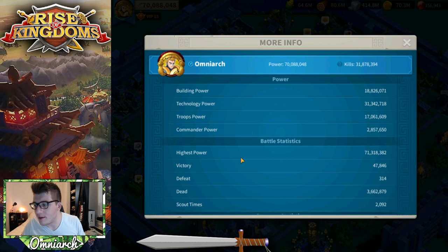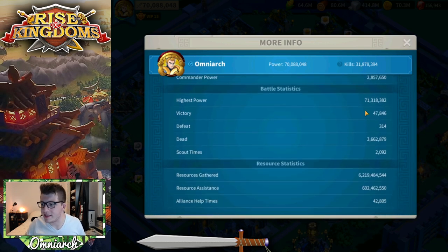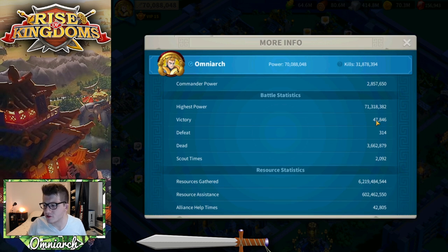If we go into the more info tab, you can actually see my highest power ever was 71.3 million. I did lose a bunch of troops during this KVK — I was aggressively healing my hospital and I was only able to join just a couple of rallies because our time in Kingsland wasn't very long and the rallies would feel really, really fast. You can see the troop power and the commander power, the victories — these are all barbs mostly. We've got 6.2 billion resources gathered and 42,805 Alliance Hope.